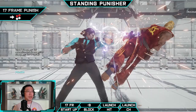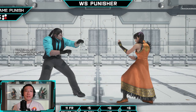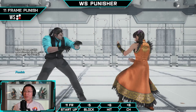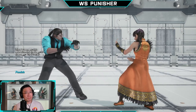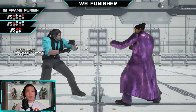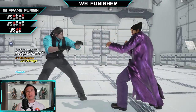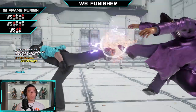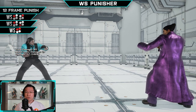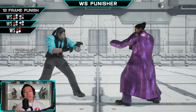At 17 frames Dragunov has forward one-plus-two, used almost exclusively for attacks with great pushback or as a long-range whiff punisher — so reliable it's almost always usable against death fist. For while-standing punishment at 11 frames, Dragunov just has the generic low-ending four, not much to say. At 12 frames while standing, he has three options: while-standing one-plus-two, while-standing one-two, and low-ending one-three — all completely viable depending on the situation.